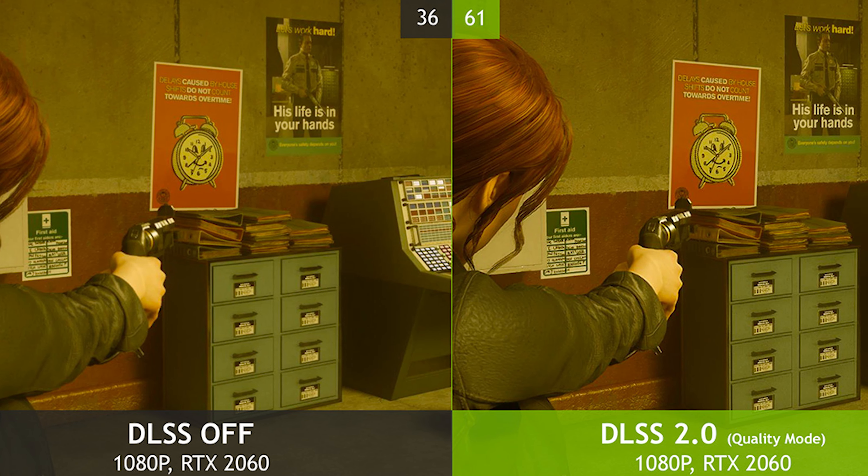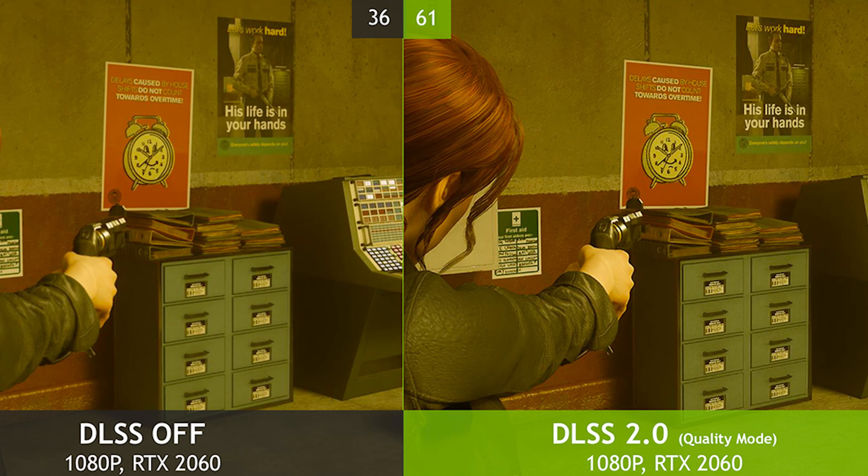So you're running a game at, say, 720p, but it upscales it to 1080, or 1080 to 1440, or 1440 to 4K. You're running the game at a lower resolution so it runs better, but you're upscaling it to look better on your 4K or 1080p monitor. Because if you've ever run a game that's not at native resolution, you know it doesn't look as good as it really should.